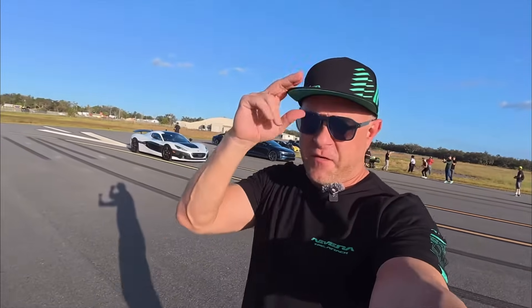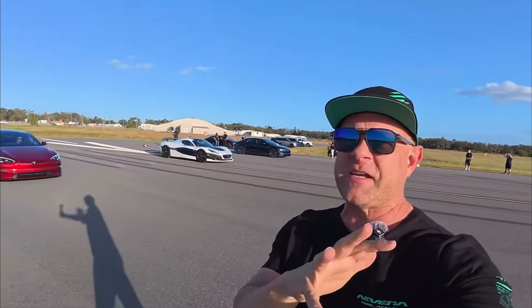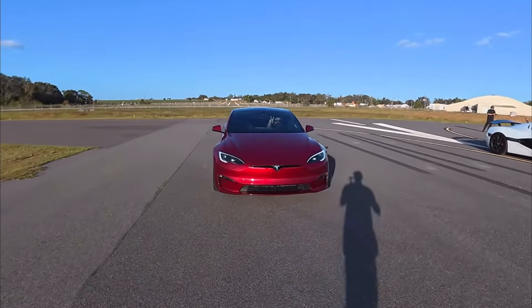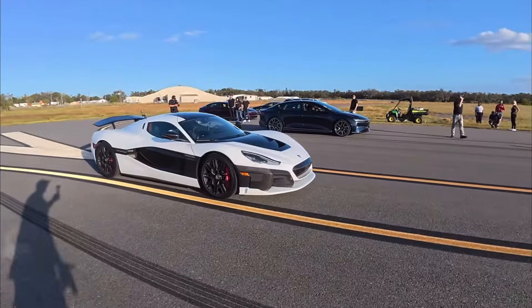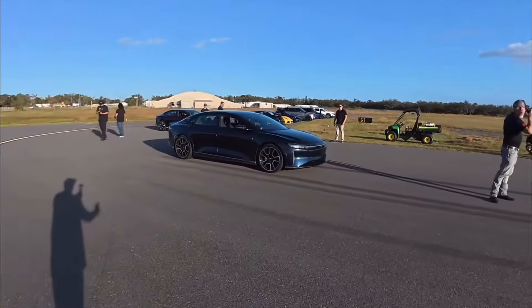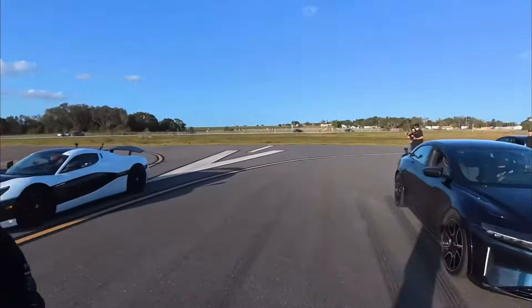All right, here we go. I switched clothes, and now I'm in my Rematch Navara outfit and merch, and now we got the race set up for you right here. We got the Tesla Plaid Track Pack — Ozzy from Faster Nothing is racing in the Plaid Track Pack. I'm going to be in the Rematch Navara — 1,914 horsepower. And we got the Lucid Sapphire over here, 1,234 horsepower. Very easy to remember that.